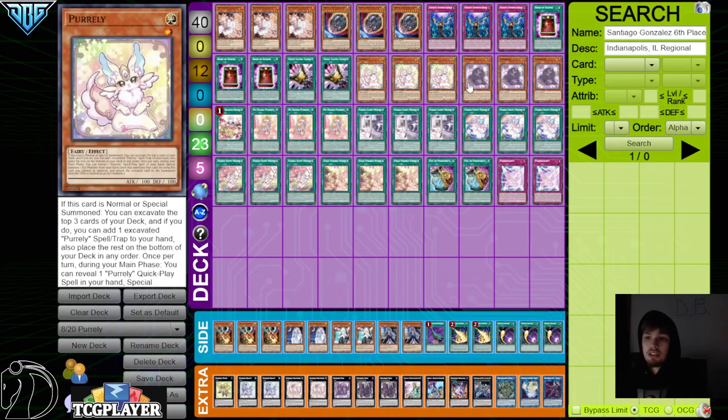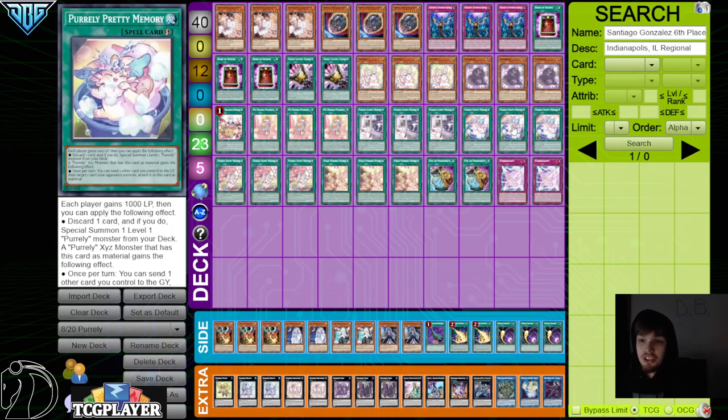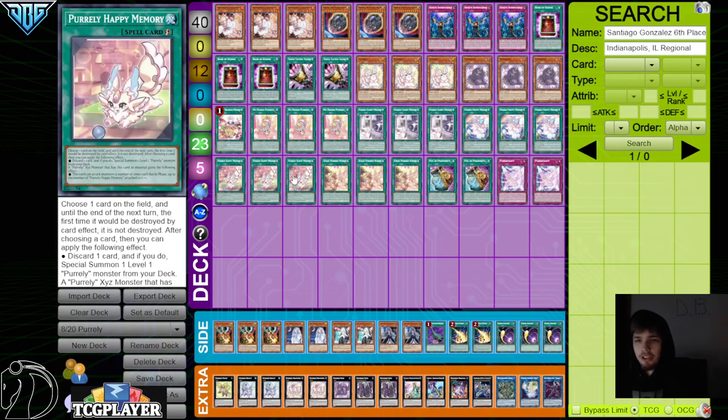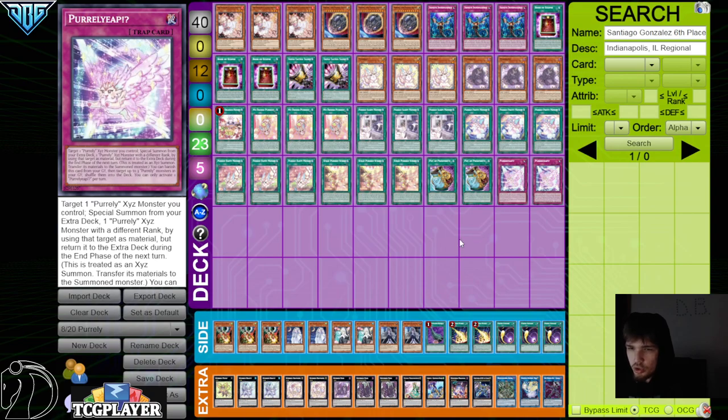Then 3 Pearly, 3 Pearl Lily Standard, 1 Delicious, 3 My Friend Pearly, 3 Sleepy, 3 Pretty, 3 Happy — all that standard engine-wise. Then playing 3 Field Spell, 2 Prosperity, and 2 Traps.